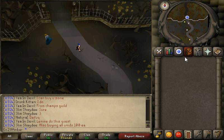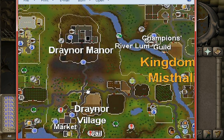Hello viewers and welcome to today's quest: Ernest the Chicken. There's going to be a bunch of things that we need to get: rubber tube, pressure gauge, fish food, poison, and a spade. Those can all be gotten on the quest — I will show you where to get them.